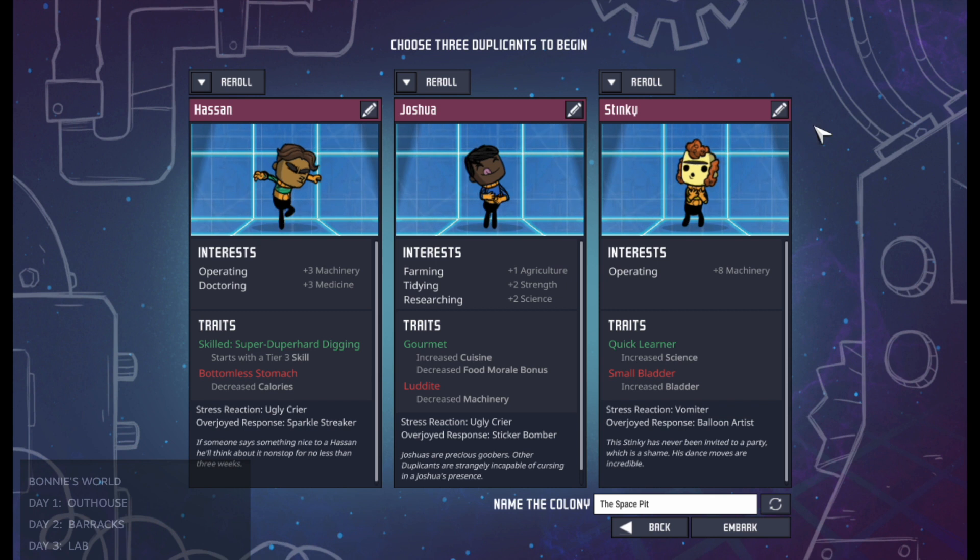At the very beginning you're going to be given an opportunity to select three duplicants. They're going to randomly generate three for you but you're going to be able to re-roll them using the buttons at the top of the window. You can also change their name so if you want to give them a name that suits their job, you can.